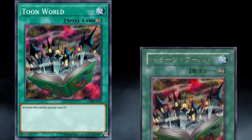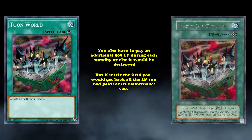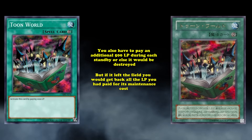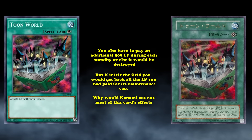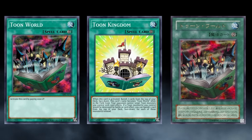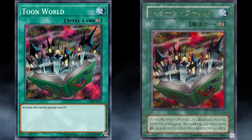One thing most people don't know is that Toon World actually received an errata before it was released in the West. In the original OCG printing, on top of requiring 1000 life points to be activated, you'd also have to pay an additional 500 life points during each of your standby phases or else it'd be destroyed. But if it left the field, you'd get all the life points you paid for its maintenance costs back. This errata did buff the card by a small bit, but it raises the question of why Konami would cut out most of this card's effects. It's not like this buff was going to make Toons anywhere near playable, though Toon Kingdom hasn't managed to do so despite being one of the most over-tuned pieces of legacy support out there. The reason why they changed it is unknown, but it seems to be one of the less justifiable ones from the really early Yu-Gi-Oh! years.